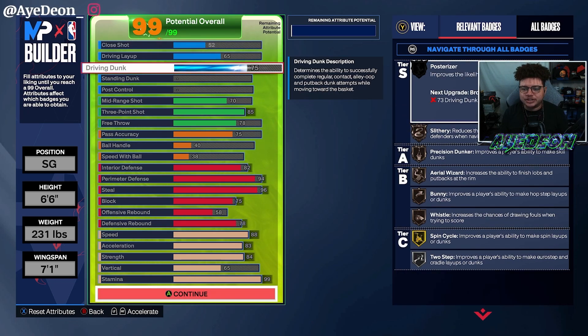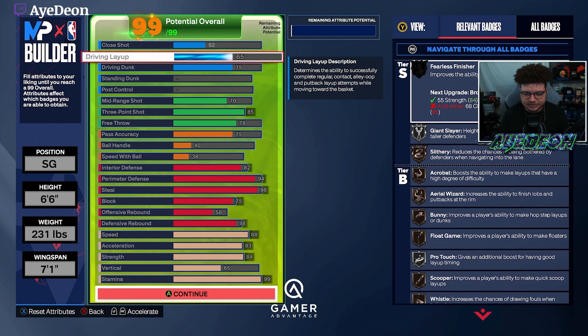The finishing is where this build isn't gonna shine. It does get a 75 driving dunk to get the basic stuff and be able to get some dunks in. You'll have a slightly small driving layup, but you'll have silver Giant Slayer. You're not gonna get into the paint a whole lot with this build — this is more of a spot-up, able to knock down threes.